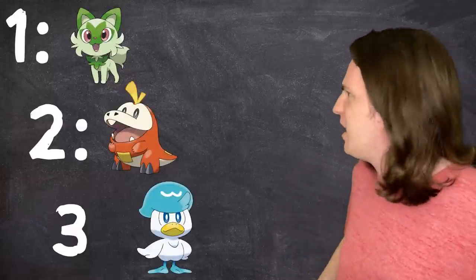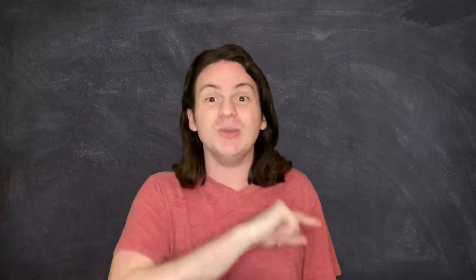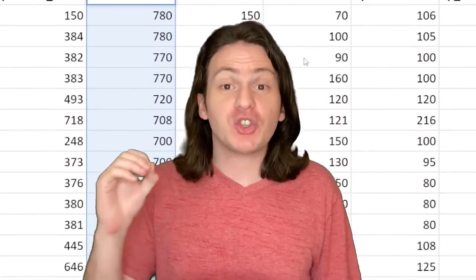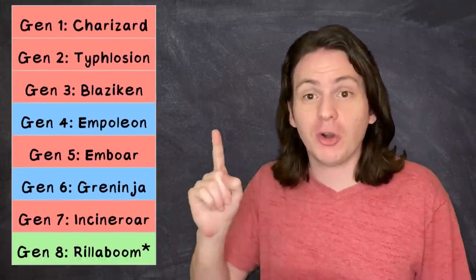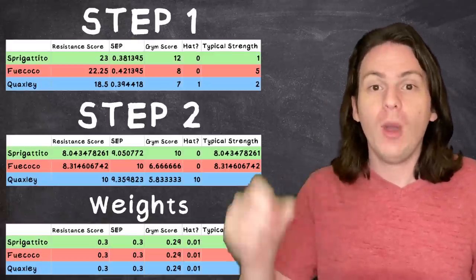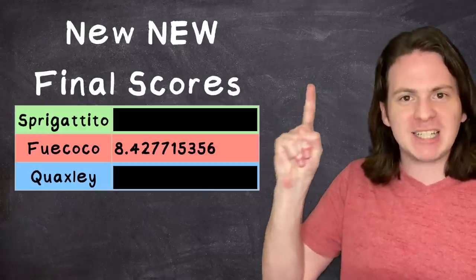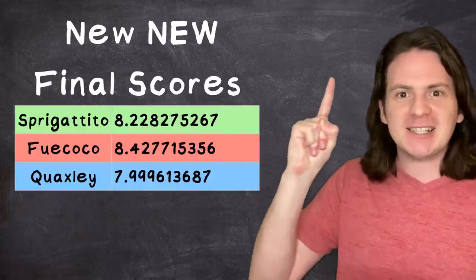But if we adjust the resistance score and SEP and take a gander at the new final scores... my boy Quaxley has jumped to last place? What? Alright, I just thought of another cool idea — what if we looked at each previous generation and found which of the starters there was the strongest? Then we can figure out which type tends to be the strongest in previous generations and use that to predict which type will be the strongest here. Consulting the spreadsheet I made, here is a list of which starter is the strongest for each generation. Adding in a new criteria and giving each starter a point for every time their type was the strongest, we find that Fuecoco is back to first, with Sprigatito in a close second.